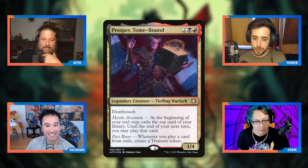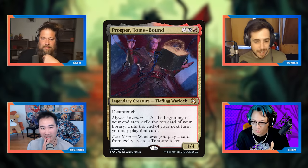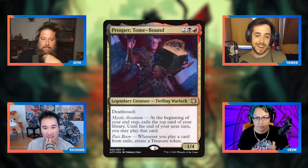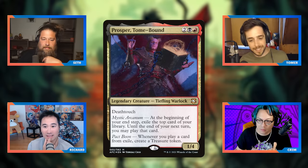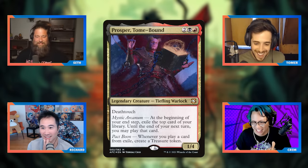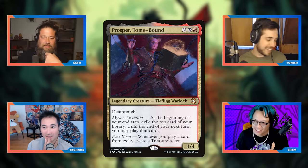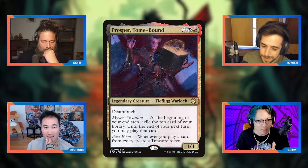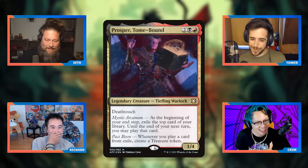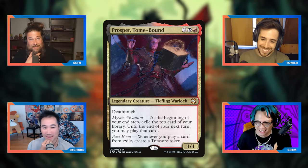Every single set there are new exile-matters or treasure-support cards in red, and we always have to do the same song and dance saying 'oh, this is so good in Prosper.' Because every single set has either treasure support or exile support in red — that's just how red is now. Every new card seems to slot right into the deck.